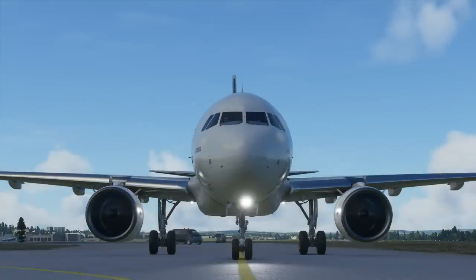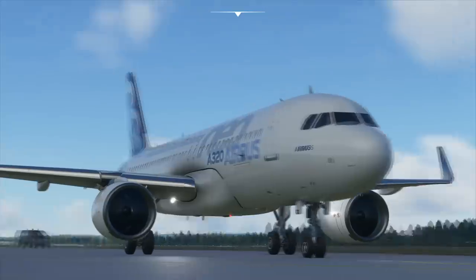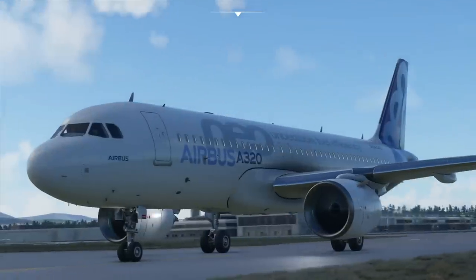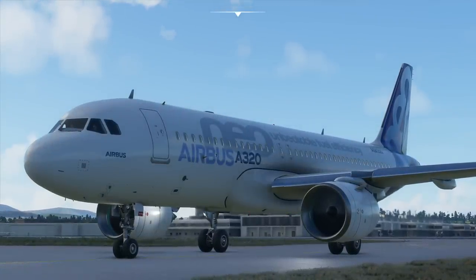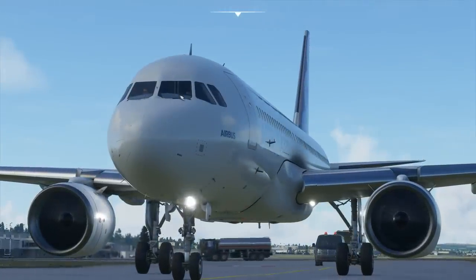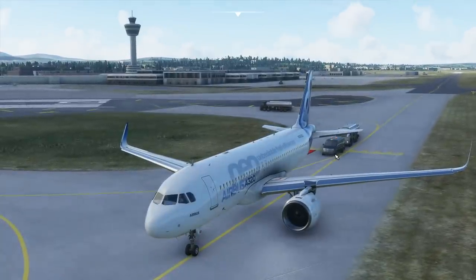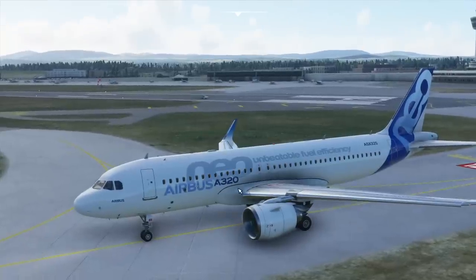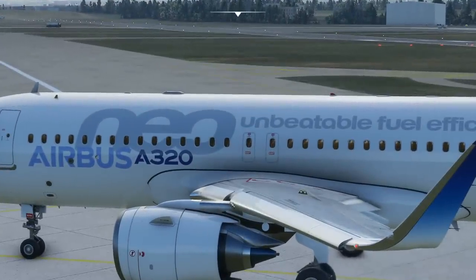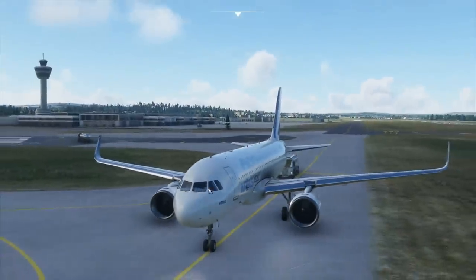Starting with the exterior model - they've done a really good job, there's no doubt about it. It's really nice. We've got nice little details: this is the static port for the altimeters, you've got the angle of attack sensor, and there should be two on the other side - yes there are. There's more static ports, you've got the pitot, all nicely marked with some nice detailing. Absolutely really nice the way you can see into the flight deck as well, with the glare shield panels visible - quite a nice touch. They've got a really nice metallic texturing on the wings and the slats, the fuselage looks spot on - they've done a great job on the visuals.